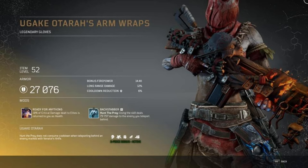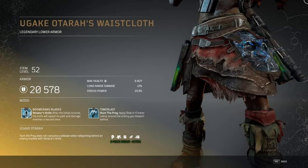The second mod is Backstabber, level 1: Hunt the Prey deals over 79,000 damage to the enemy you teleport behind. One thing about Hunt the Prey — the camera gets a little messed up sometimes when you teleport, so hopefully they fix that for the final game. Moving on to the Wastecloth: level 3 mod Boomerang Blades — after the initial ricocheted Venator's Knife, it will repeat its path and damage enemies a second time. If you can make it ricochet between five enemies and have it go around a couple of times, that would be really good. Second mod is Time Blast: Hunt the Prey applies slow in a five meter radius around the enemy you teleport behind.